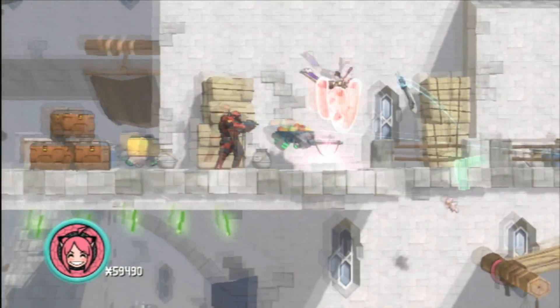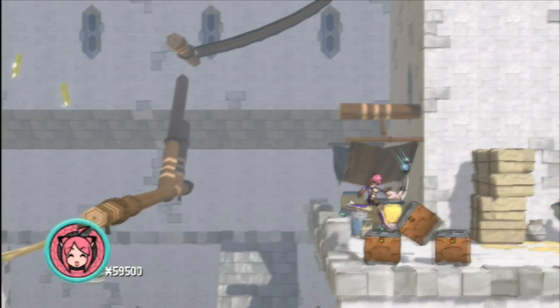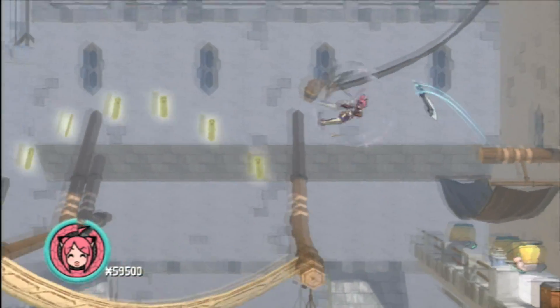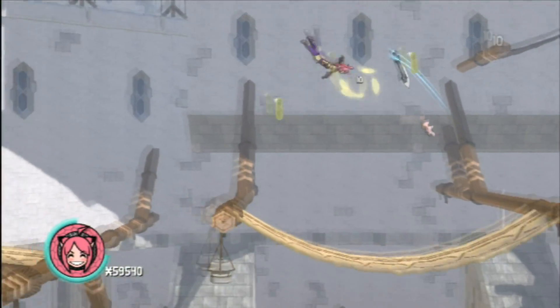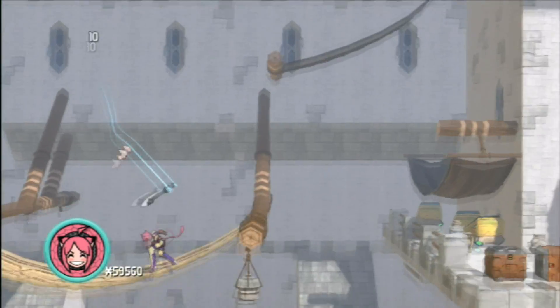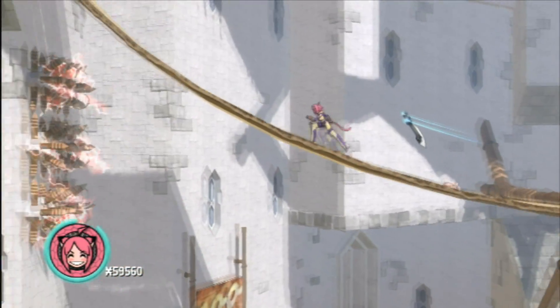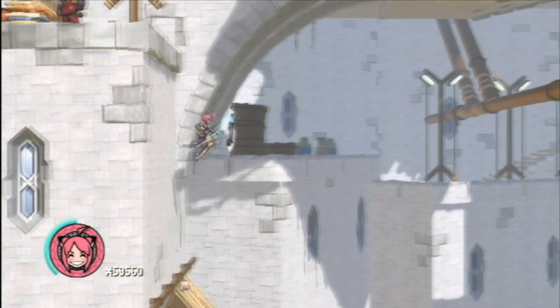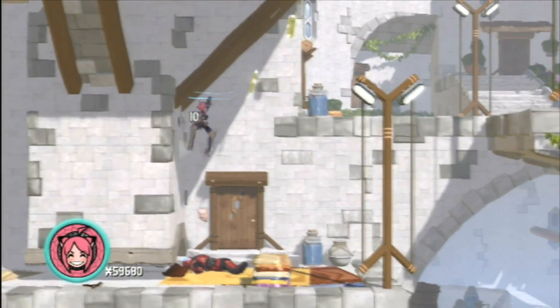Fortunately, exploring the game's levels is a smooth experience. Given her cat-like genetics, Kit moves through the levels with inhuman speed and agility. She's capable of climbing across the ceiling, crawling up walls, and perching on even the thinnest platforms. Her maneuverability certainly matches her design, and at least controlling Kit makes Blade Kitten feel fun and unique.